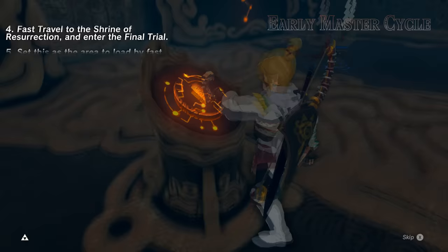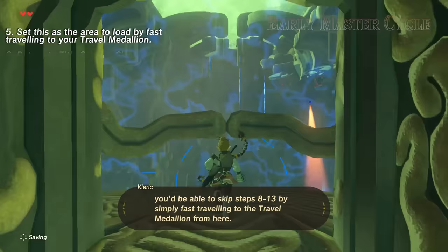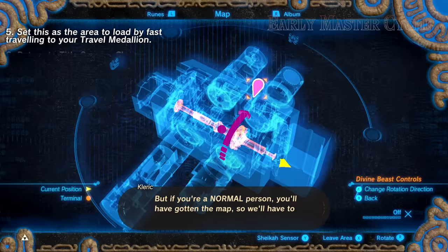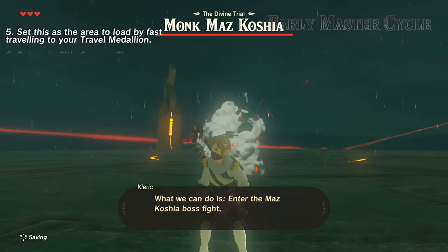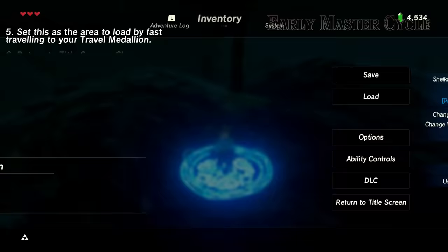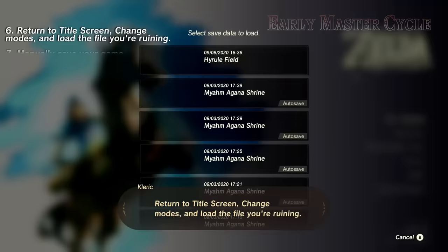Now, if for some reason you never got the map for the final trial, you would be able to skip steps 8 through 13 by simply fast traveling to the Travel Medallion from here. But if you're a normal person, you'll have gotten the map, so we'll have to do a little extra. What we can do is enter the Maz Kosha boss fight, then open the map and fast travel to the Travel Medallion.